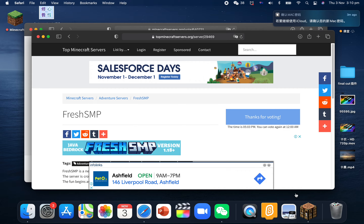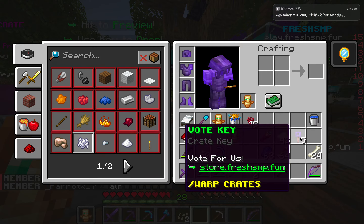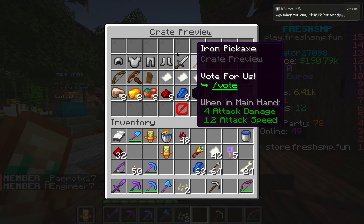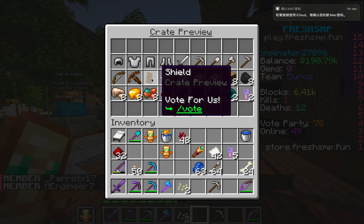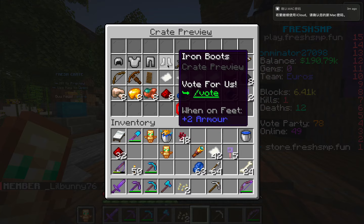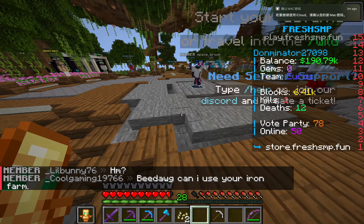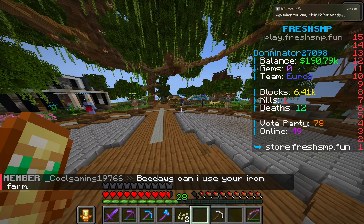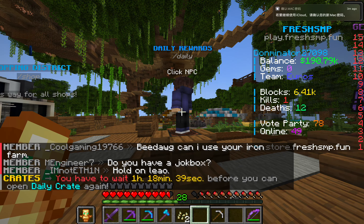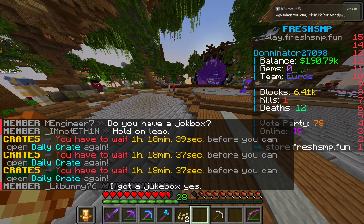After you vote, you will get vote keys. If you just right click this, you can get any one of these things — like money, some ore, obsidian, pearls, or some armor. After that you can do daily rewards, which is right over here. You just right click on it. I've already done it so I need to wait another hour and 18 minutes.